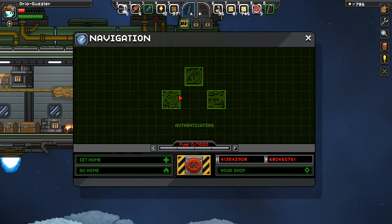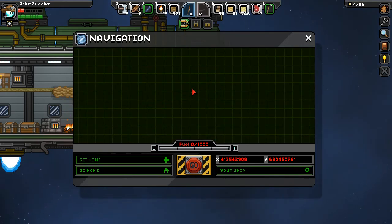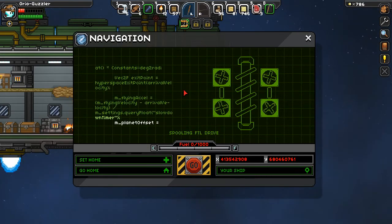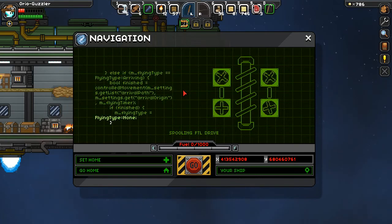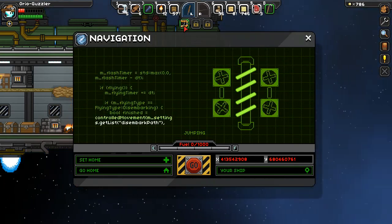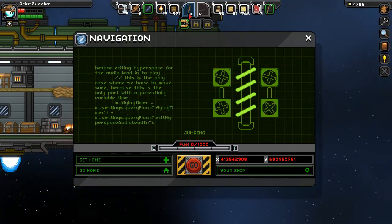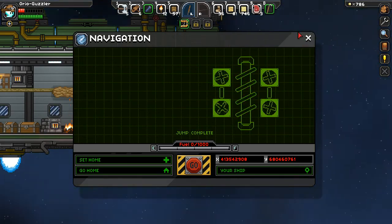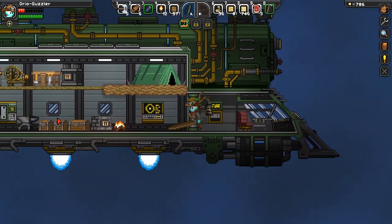We do want oil, which comes from one of two places: if there's tar on the planet, we can dig through it and oil will come out — sometimes you have to dig pretty deep — or if we actually find oil wells, we can use the matter manipulator to get that. The catch is my weapons kind of suck, so we're going to a mostly harmless planet, which means it could actually be quite harmful.